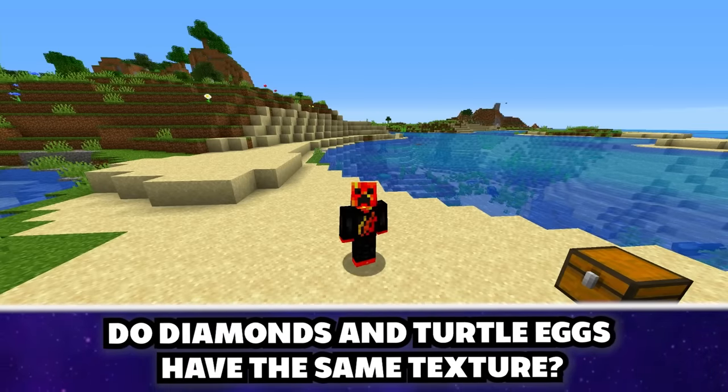Fishing rods can light TNT on fire by throwing it through lava — no, that doesn't work. A natural end portal can spawn with 12 eyes of Ender already inside of it — yes, but the chances are extremely low, so it will most likely never happen to you.